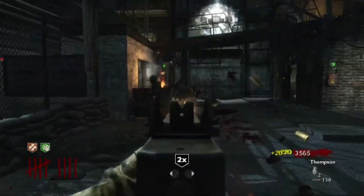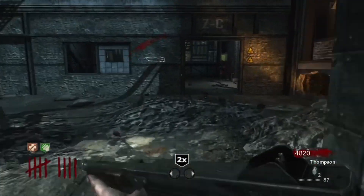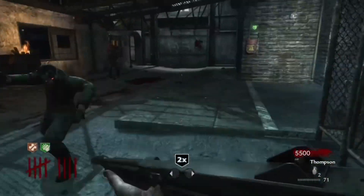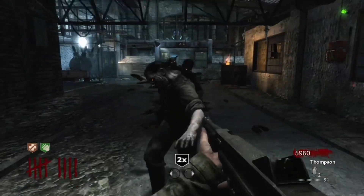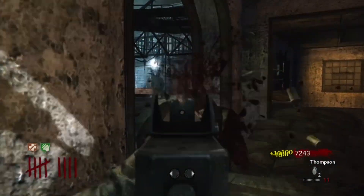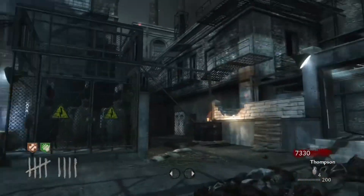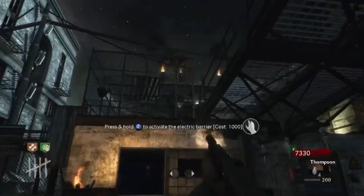Coming in at number one we have the Thompson. This gun is amazing — it's a firing machine. It has great damage and a great fire rate, and when you pack-a-punch it into the Gibbs Automatic it becomes a real powerhouse. It might not carry you to the round 40s like the Trench Gun, but it can get you to the mid-30s. The Thompson is number one because it's a very reliable weapon — probably one of the first weapons you ever pick up in World at War or the Black Ops 1 remakes.